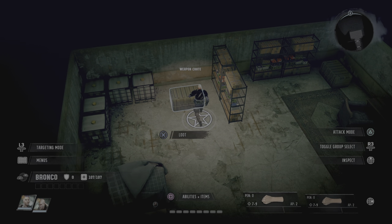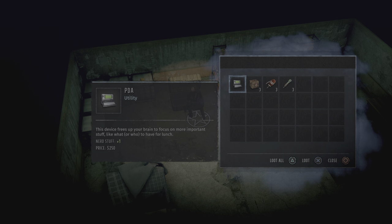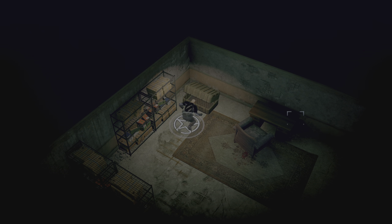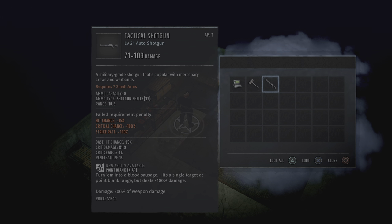These also always have the same stuff — this one has just some medical supplies and another PDA. This one has a high-level hammer and a shotgun.